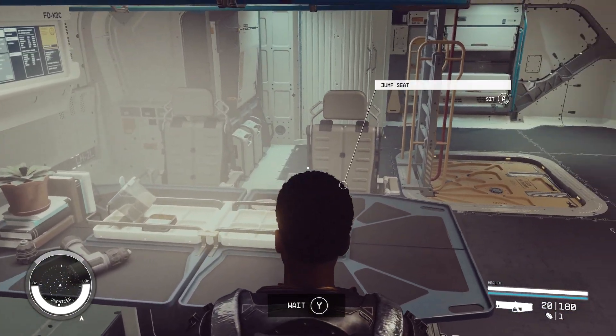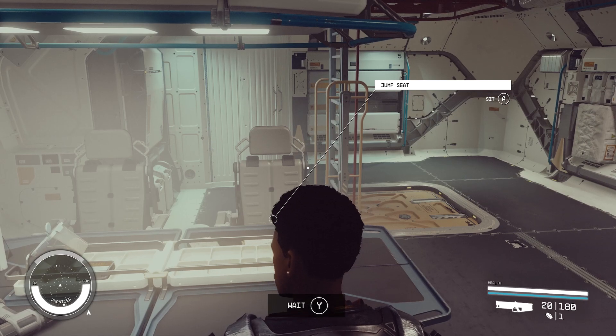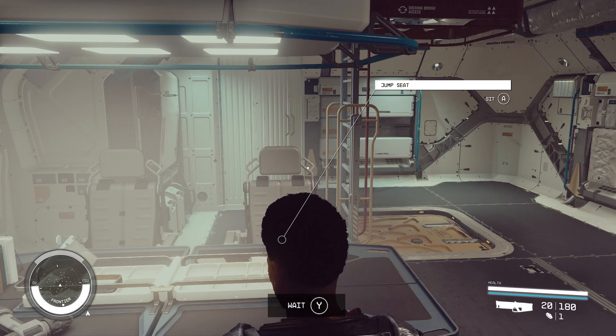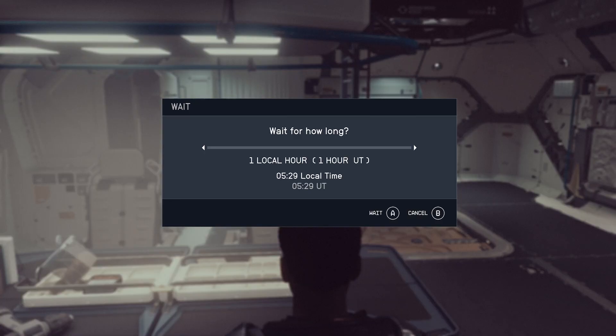You can see there is a notification interface at the bottom where it says 'wait,' and I can press the Y button to wait. You can do this input on keyboard as well. I'm going to hold the Y button.